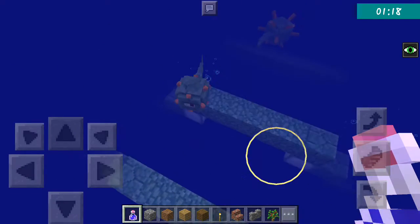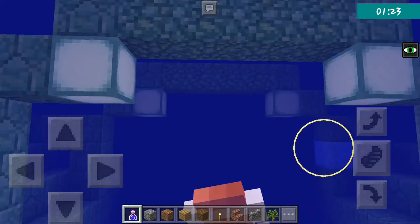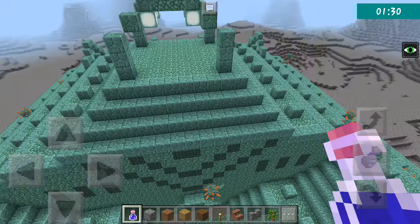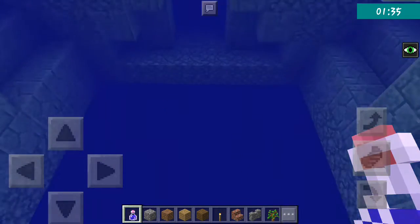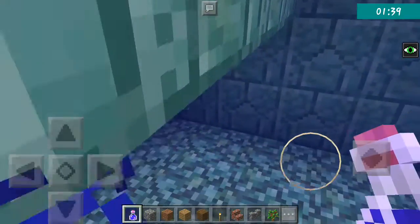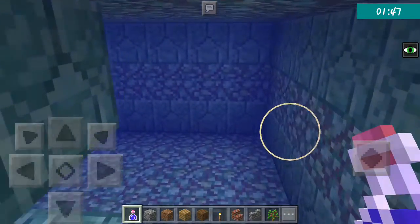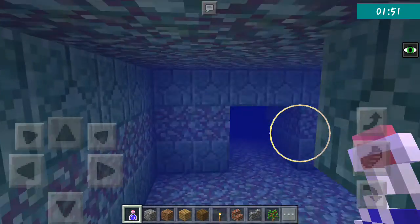If you did not know, guardians give you mining fatigue if you are in survival — but right now I'm playing in creative. This is an ocean monument, a very nice-looking, big structure which is naturally formed in the seas. You swing yourself to the entrance and you might see guardians inside. The elder guardians are the boss of this monument.